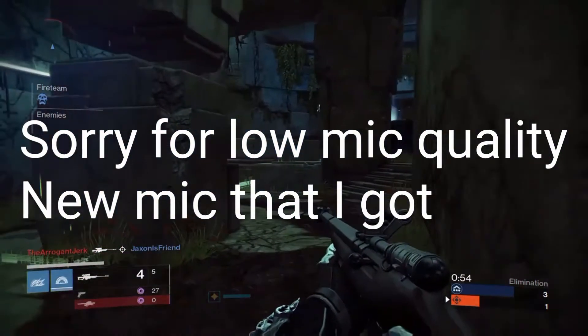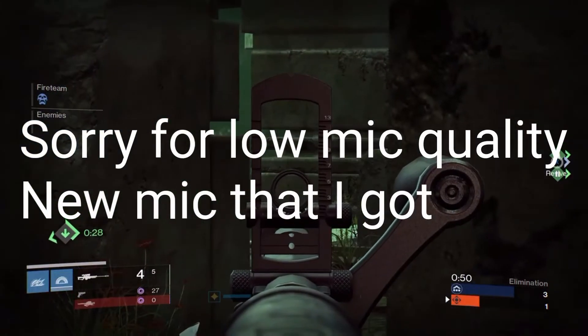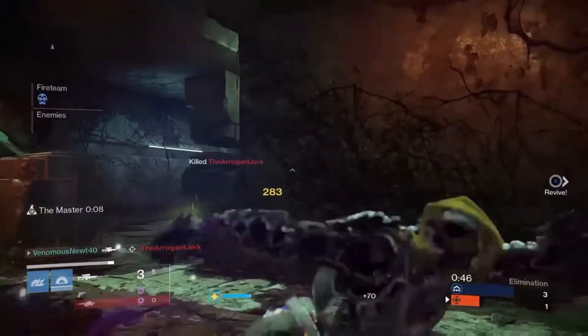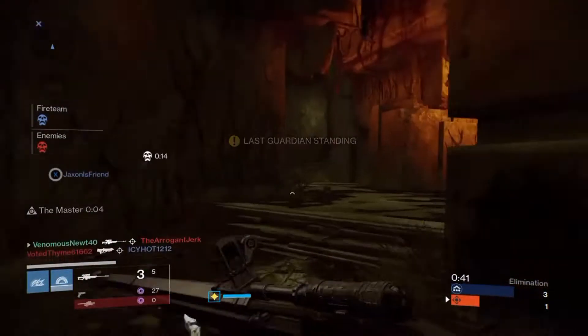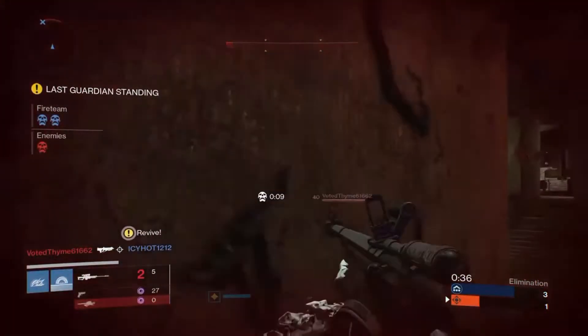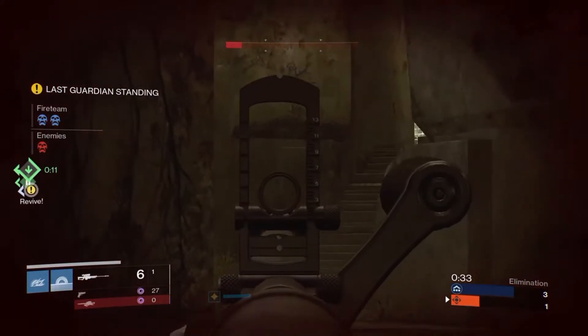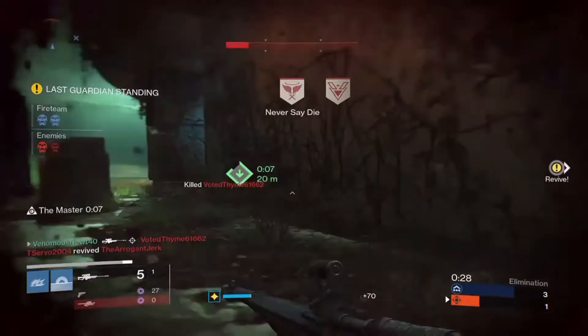In this video, we actually come back from a 4-1 losing situation. So I hit that nice snide there, and we already have a teammate down. I'm actually going to rush toward him, but then my other teammate goes down. I see him and I'm getting shot at, so I just back out. And with the no double shade step stuff, it's throwing me off.